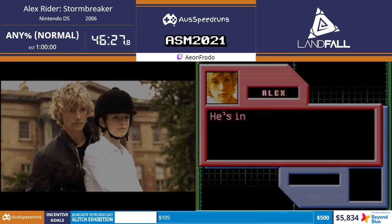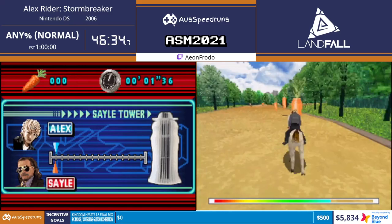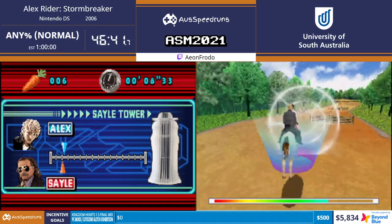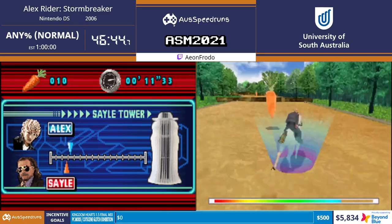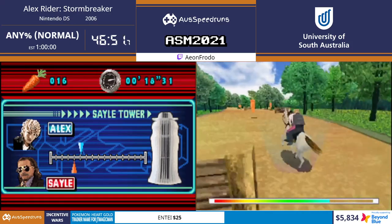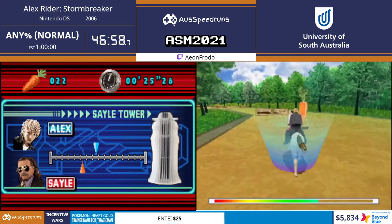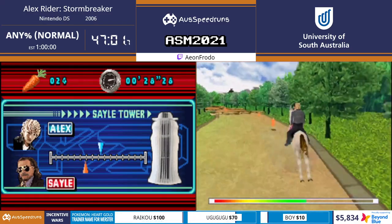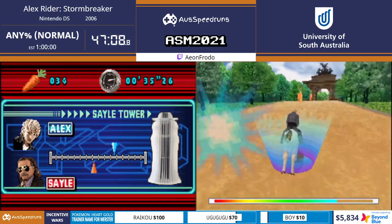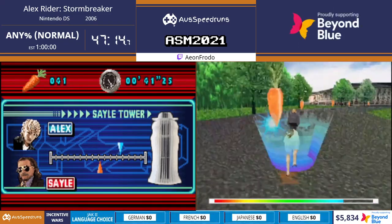So we saved the prime minister and Britain. Sayle has a backup plan because he's actually kind of smart. Now we're riding on our love interest, this horse - her name's Sabina Pleasure. I'm not kidding, that's her name. Shoutouts to Ocarina of Time coming up - there is a donation incentive for naming Link. We're riding a horse but we only need to hold the A button to get these inputs.